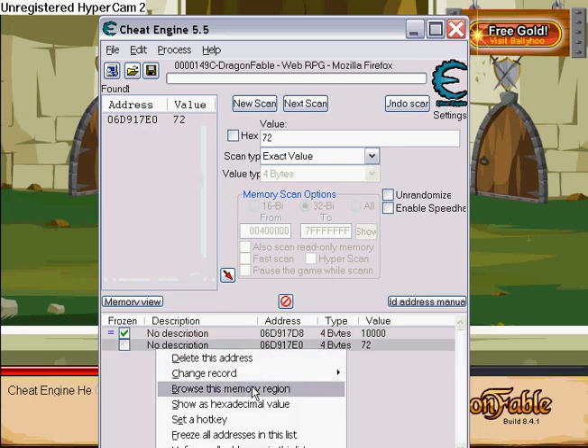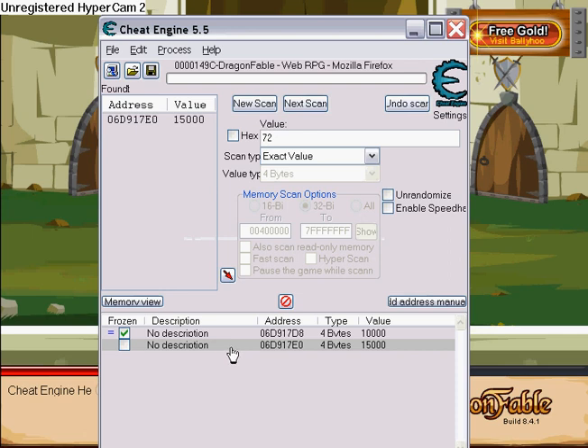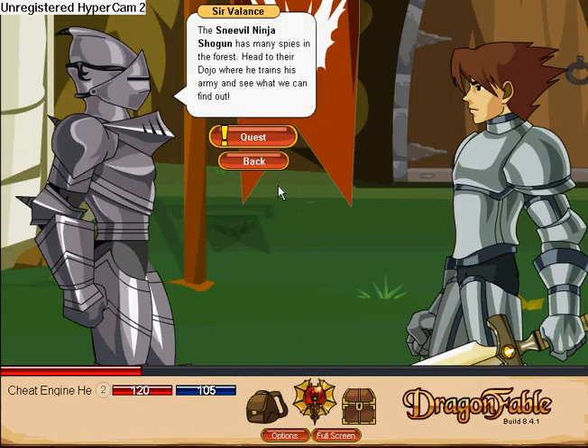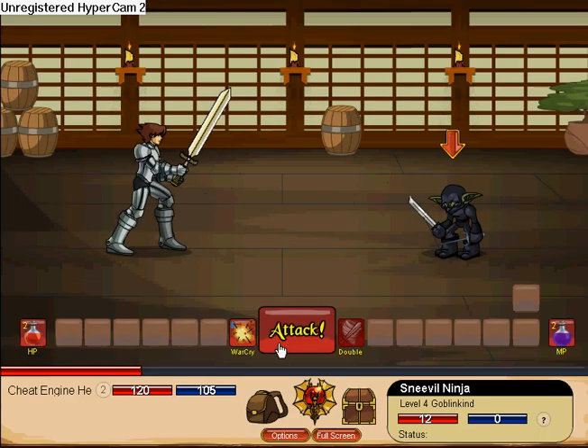Then change your record value — I'm gonna put 15,000. Freeze this address. If you don't freeze it, every time you go into battle you have to redo it, so just freeze it. Trust me on this — it's gonna save you a lot of time.